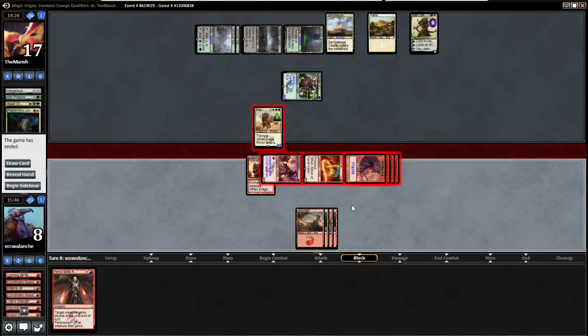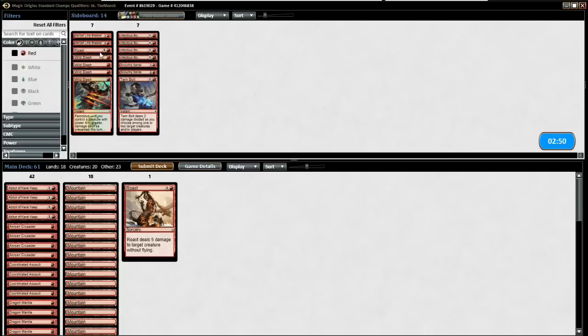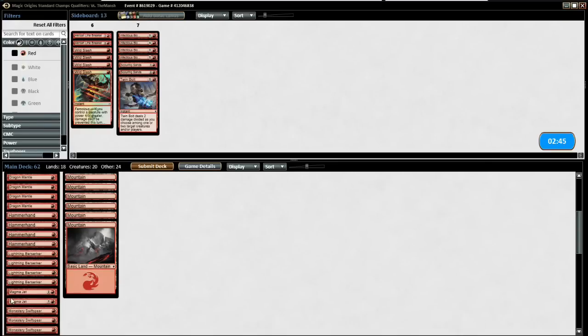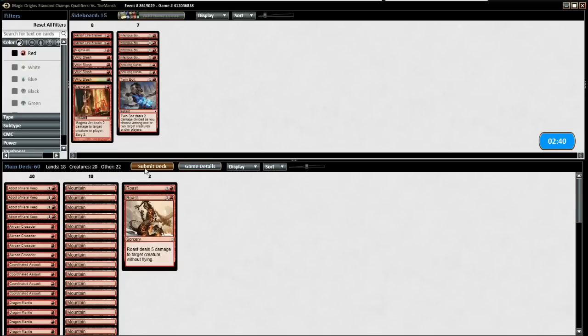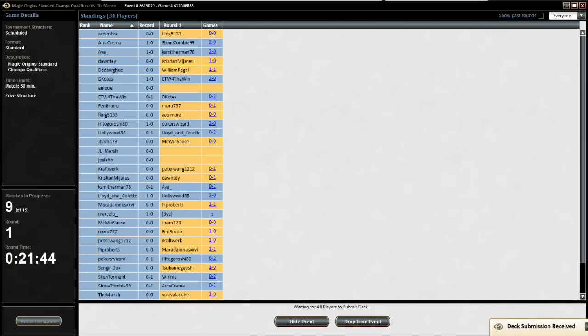All right, onto the sideboard — he's kind of a mid-range deck, just mid-range. I don't even know if Wild Slashes need to come in. I think Roast does a good job taking care of most threats. Magma Jet is kind of weak in this deck. Linebreaker — you could say it gets through, but he has Hangarback Walkers and a lot of removal, and I tend not to bring in Linebreaker versus anything except Mono-Green. So I'm just going to submit with the Roast.